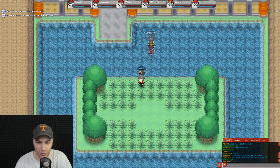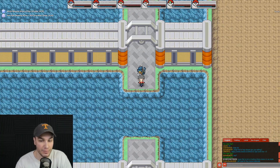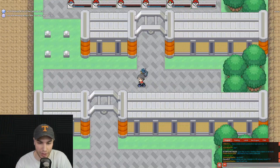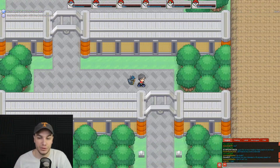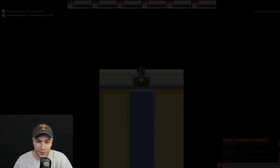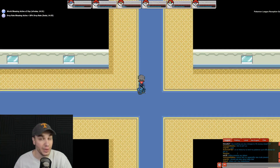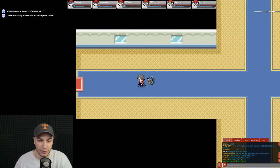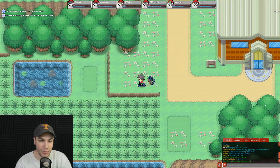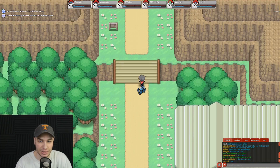Look at these people heading to the Elite Four for the first time — they're noobs just getting started. I was there too. Heading south and then up, we reach the area where Kanto and Johto come together, which is also the entry point for the Hoenn region. South is Johto, north is the Johto and Kanto Elite 4, and west is Hoenn. Heading west through here is Route 28, and heading north takes us to the Hoenn region.